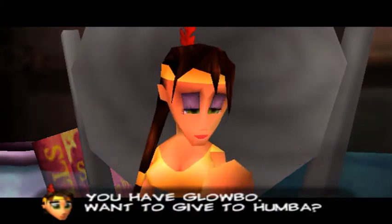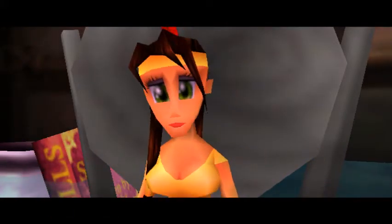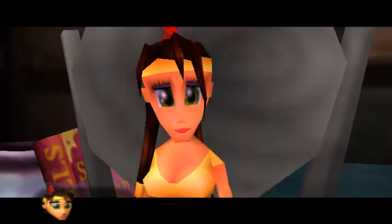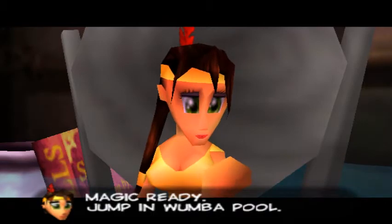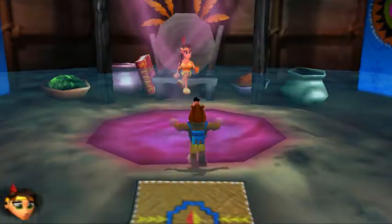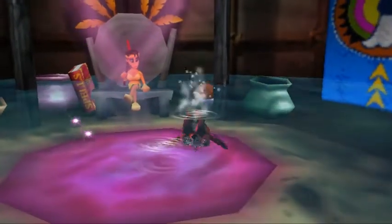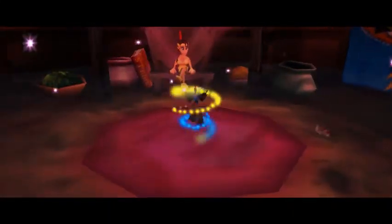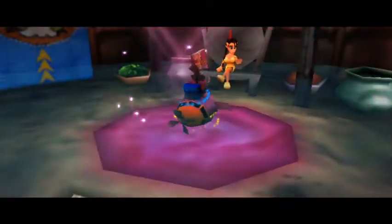You have Globo — want to give to Wumba? Yes, I do. Sure, I'll just throw it in. I don't even know how that works — how our pool is underwater. Magic ready. Jump in Wumba pool. We've already had the same dialogue before. I'm just trying to talk to you, I'm trying to dive in. Once you see the transformation we get, you'll understand why there is water in here.